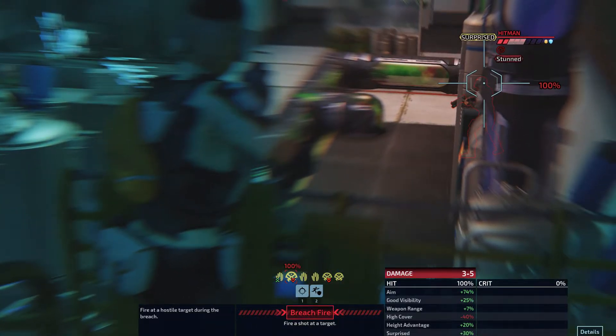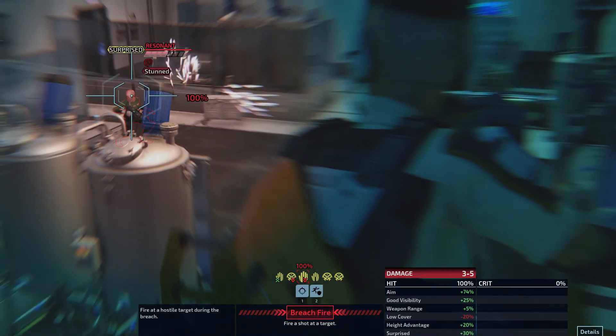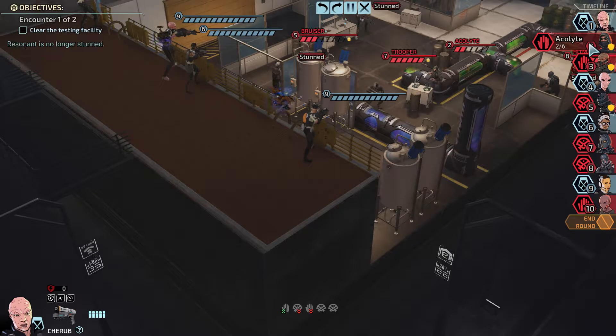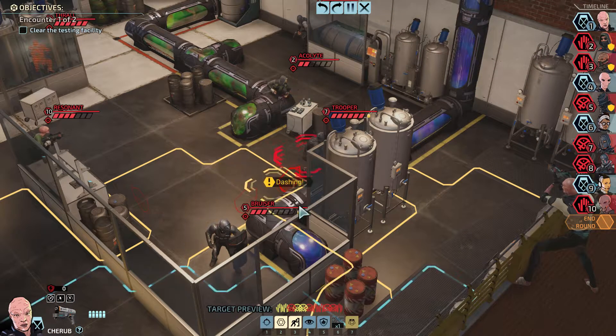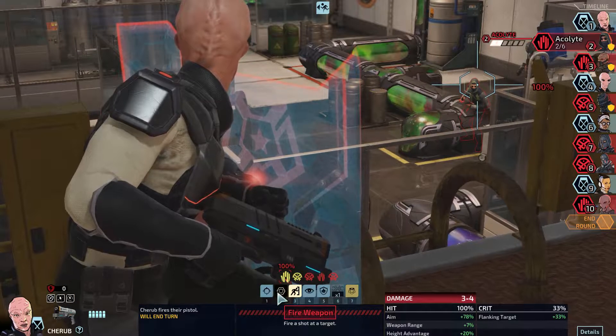What on earth is happening here? It would be nice to know what we're looking at. So that one's stunned, we don't need to worry about him. Be nice to know what we're targeting. Oh here we go — hitman, trooper, you're stunned, and bruiser. I think we're going to stun the hitman, then we've got a thrall in the back that we could potentially kill. Hitman is stunned. Trooper, bruiser, you're stunned.